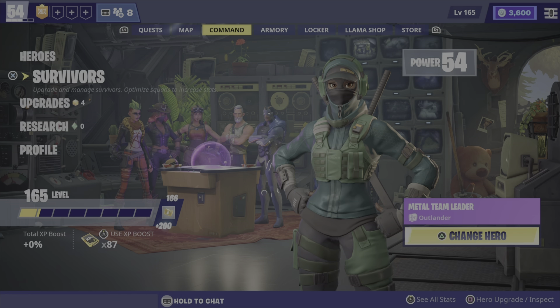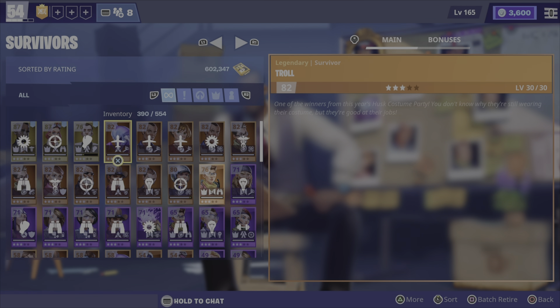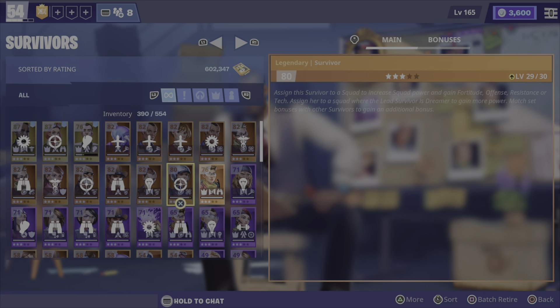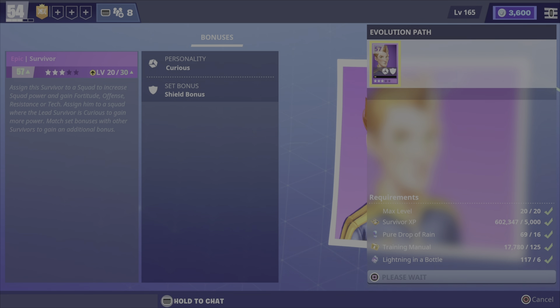This increases your power, but it's the same with survivors — so if you want to increase your power, you go to a survivor and upgrade them, like this guy.